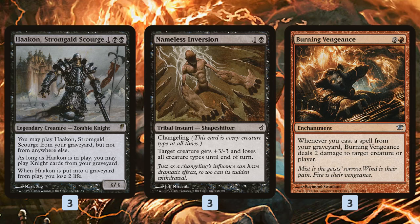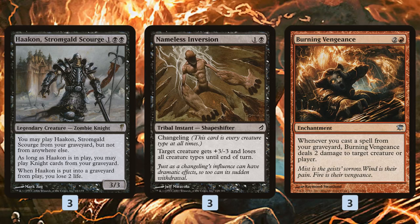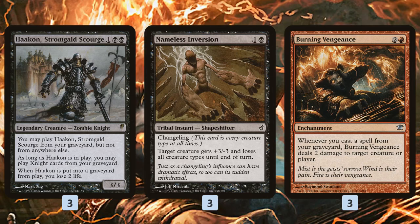Burning Vengeance also combines with Nameless Inversion to let us take down bigger creatures. Let's say our opponent has a Tarmogoyf at 4 or 5 toughness — we give it +3/-3 with Nameless Inversion, throw the Burning Vengeance trigger at it as well, and that kills a 5-toughness Tarmogoyf, a Reality Smasher, or whatever else is going on.